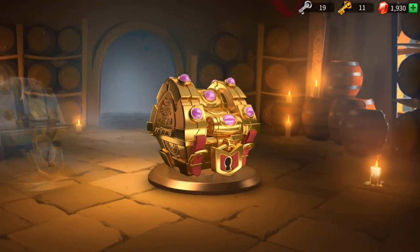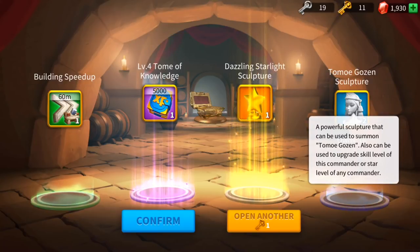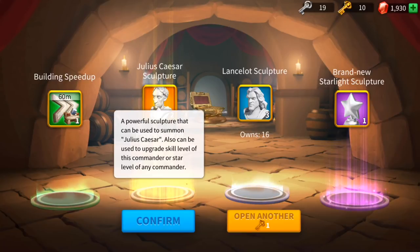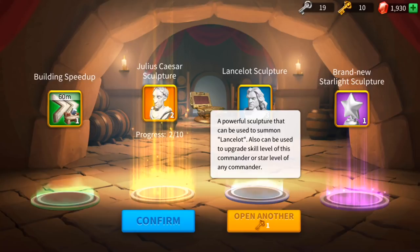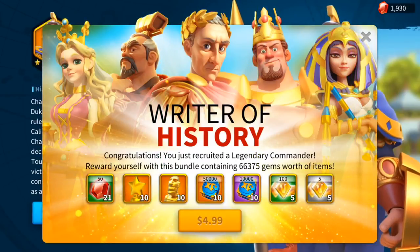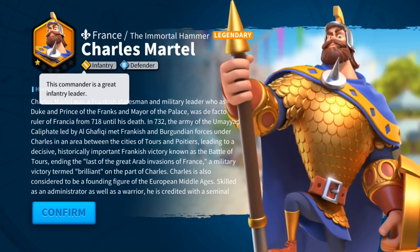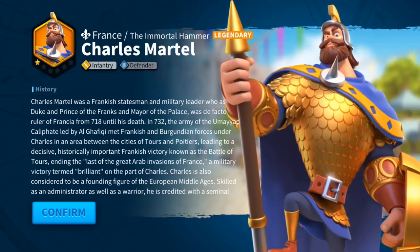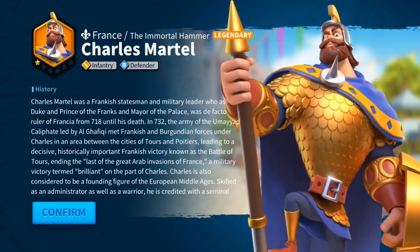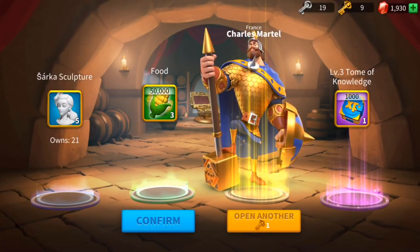Let's keep opening more chests. More Dazzling Starlight, more Tomoe Gozen — I'll take that any day. Julius Caesar — what?! Only two sculptures, I need eight more, but wow. We got a legendary — which one? Charles Martel, the Immortal Hammer from France! Infantry Defender. I heard that Charles Martel is the best defender in the game. Stalwart Garrison, City defense bonus, Holy Sight — holy moly! Charlie is joining the team. A legendary leader — that was amazing!